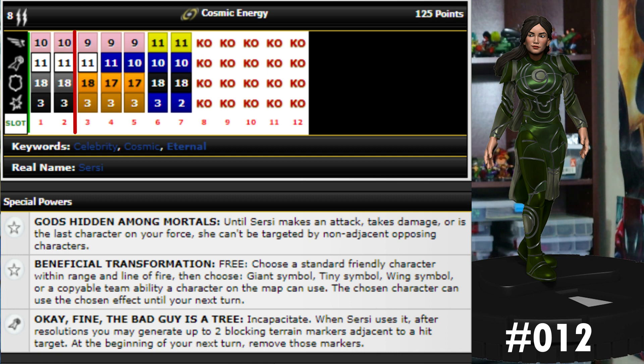Until Circe makes an attack, takes damage, or is the last character on your force, she can't be targeted by non-adjacent opposing characters. That's pretty amazing. The last trait made it hard for characters to get adjacent to her; this trait makes it almost impossible for anybody to shoot her until somebody has already gotten adjacent and hit her. It keeps her well protected from all types of range — it's targeted, so they can't outwit, perplex, or anything like that.